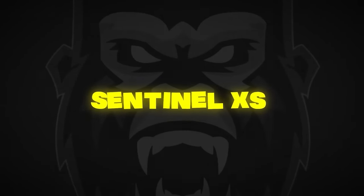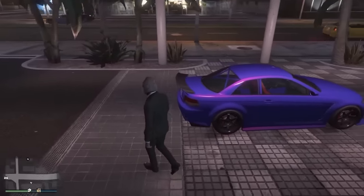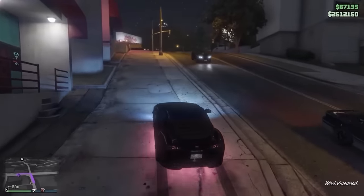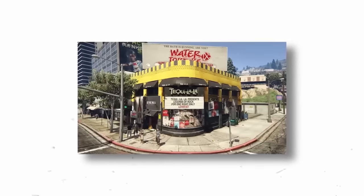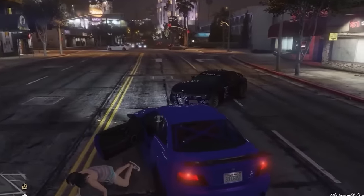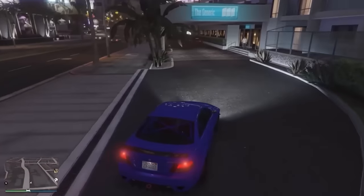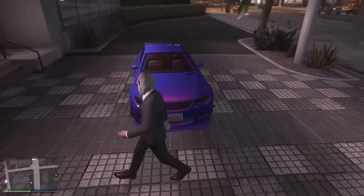Next we have a very rare Sentinel XS — a really cool looking car. Yes, you can buy the Sentinel XS, but this is a rare variant you can keep for free instead of paying the usual $60,000. It only spawns at nighttime in the Vinewood area, out front of the Eclipse Hotel — anywhere between the Eclipse Apartments and the Tequila La Bar. Drive up and down this road at night, and it'll appear in a really nice purplish color. You can also upgrade this car to an HSW vehicle. It's kind of cool to say you stole your HSW vehicle off the street.